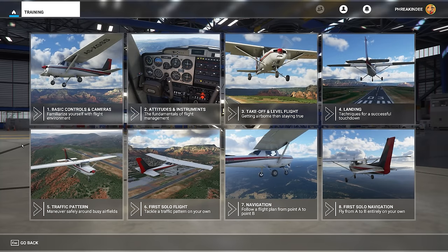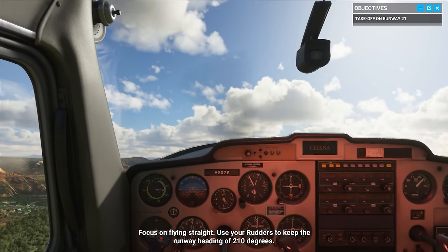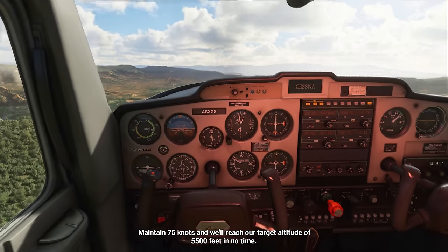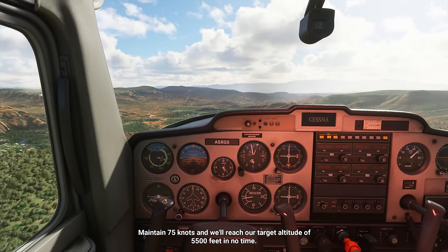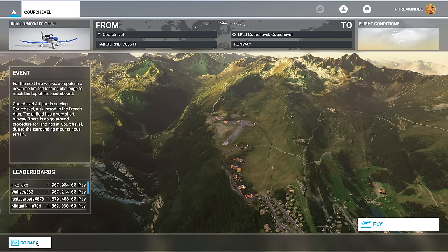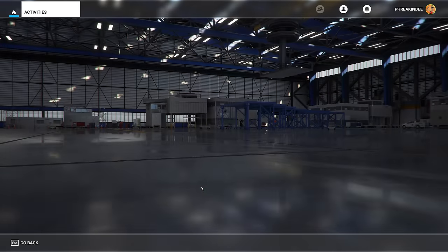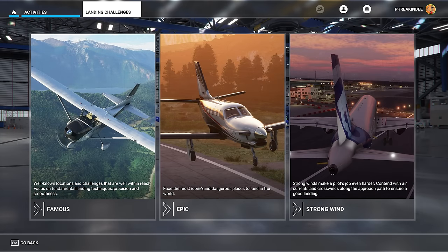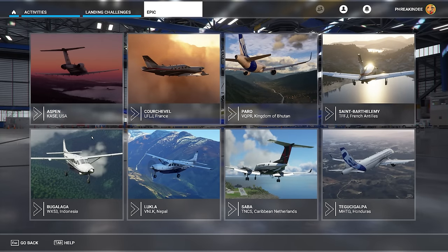I wish the sim came with more training missions for the more daunting aircraft. On launch all you get is a series for the Cessna 152 — great for learning basic piloting practices and terminology, but no help for advanced planes, especially the jets. There is at least a set of activities, bush trips, and rotating live events, but beyond that it's all on you to figure things out and make your own fun.